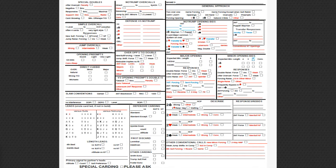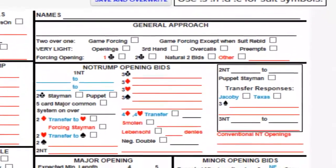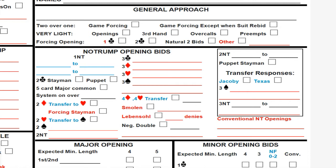We're going to start with our general approach to the game, which is all the way up in the upper right-hand corner. That general approach is two-over-one game forcing. If you're not playing two-over-one game forcing, you would just put down Standard American, which means you play standard agreements with no two-over-one game forcing. But we're playing two-over-one, and that's what we're going to put right there.